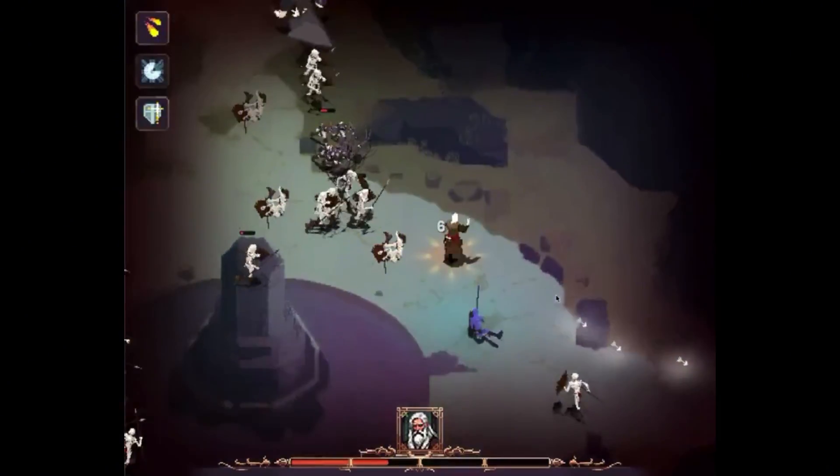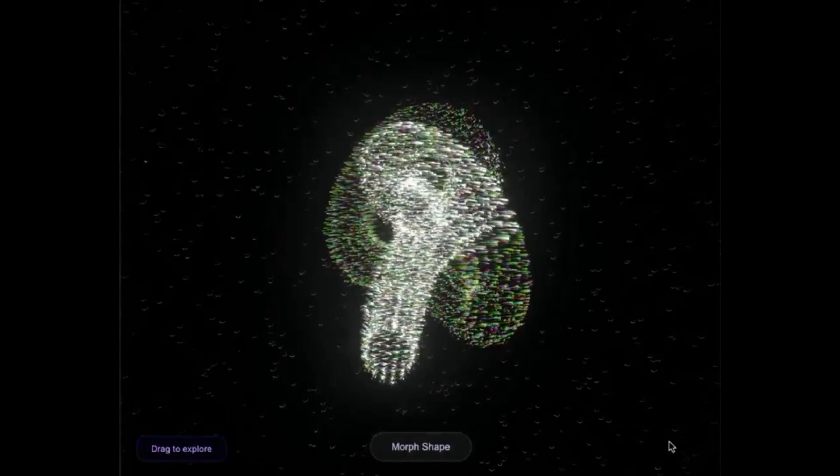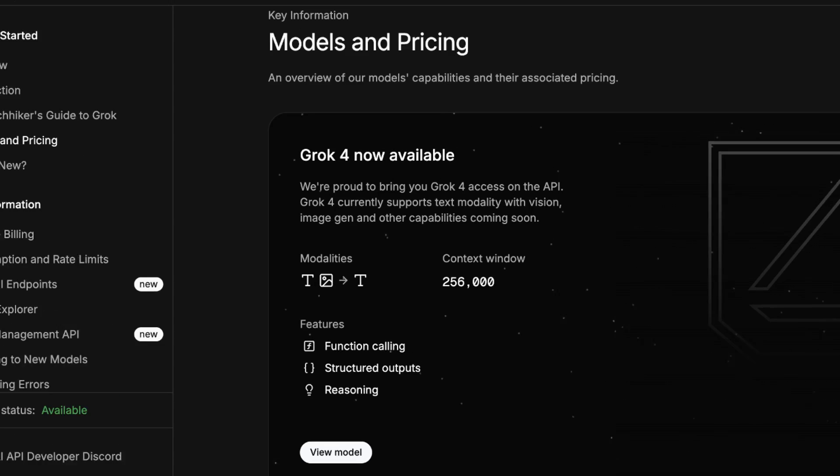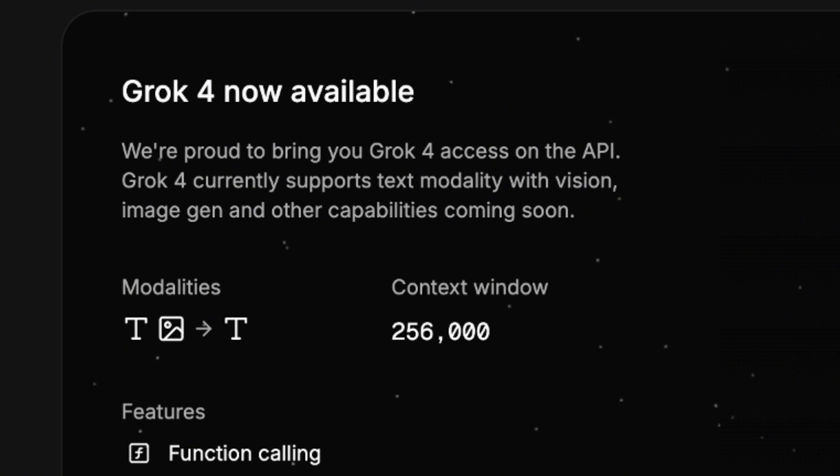If you're a builder, a game dev, a creative, or just someone with wild ideas, this is your playground. Prototype a full game in a day — done. Create an interactive website with 3D assets — done. And for devs, you can plug into Grok's API with a 256,000 token context window. That's like giving your AI memory the size of a full novel.